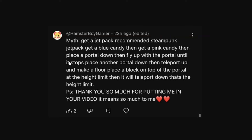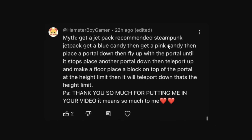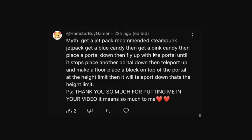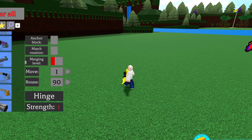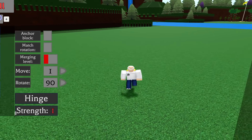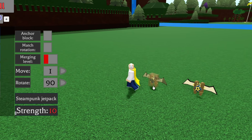This next myth seems very interesting. It says: get a jetpack — recommended is the steampunk jetpack — get a blue candy and a pink candy, place a portal down, fly up with the portal until it stops, place another portal down, then teleport up, make a floor, place a block on top of the portal at the height limit and when it teleports down, that's the height limit. So apparently we can see the actual height limit of jetpacks inside of the game. We're going to use the steampunk jetpack exactly.